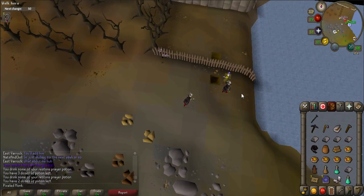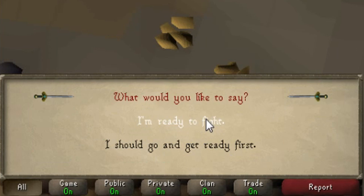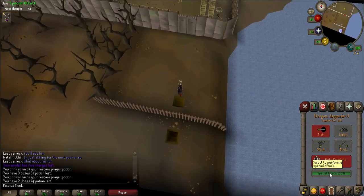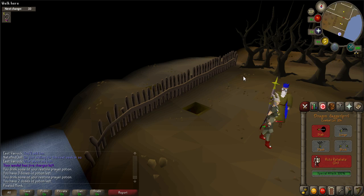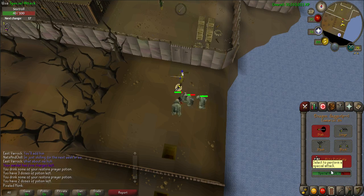Talk to the Wise Old Man who is nearby. When prompted, say: 'I am ready to fight.' You will automatically go into the tunnel and the fight will begin — the Wise Old Man will assist in the fight. When complete, enter the gates to the north.